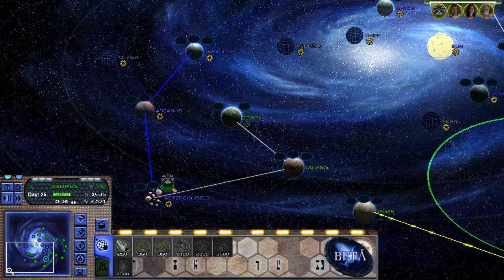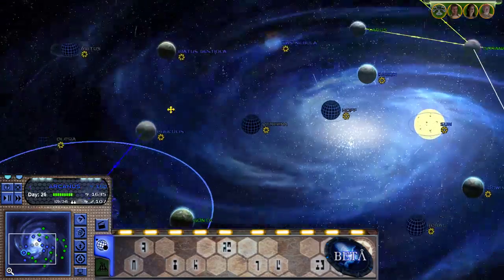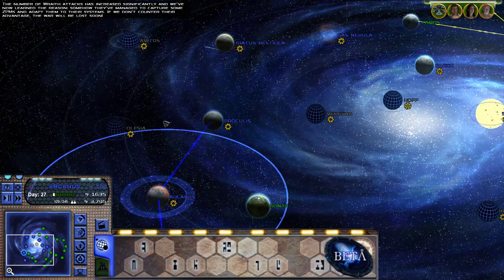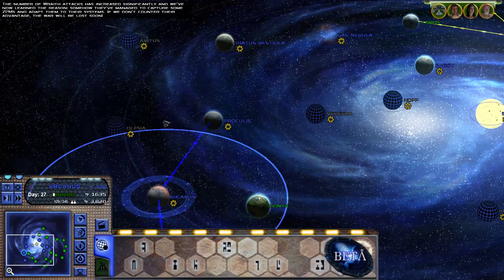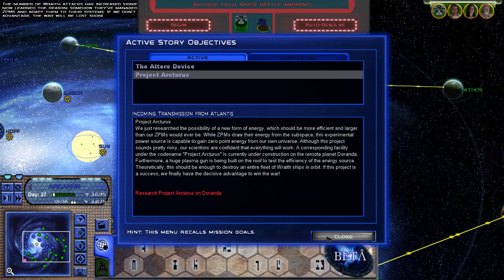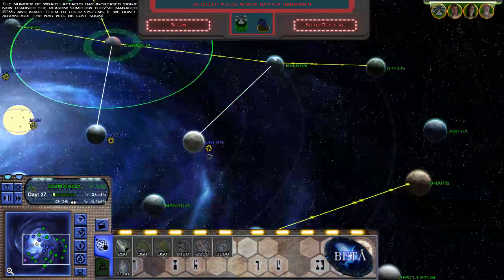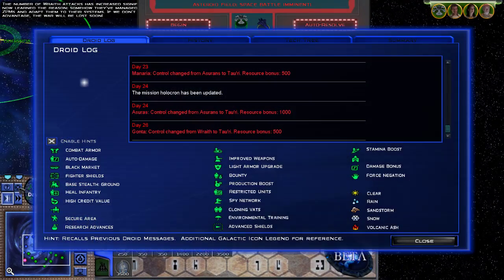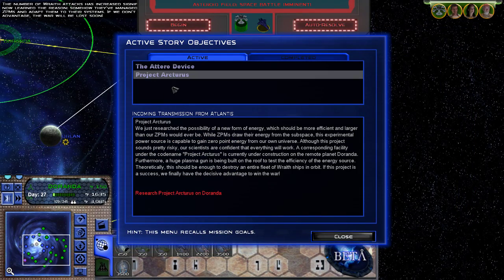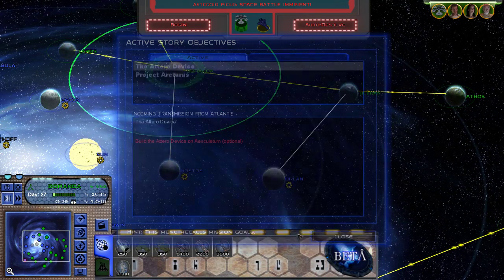I think what we're going to do is start with the Asteroid Field, and then we'll be able to go to Arcanus. The number of Wraith attacks has increased significantly, and we've now learned the reasons — they somehow managed to capture some ZPMs and adapt them to their systems. If we don't counter their advantage, the war will be lost soon. So where was the ZPM thing? I think that was Project Arcturus — is that not on Doranda? Are we already researching it?